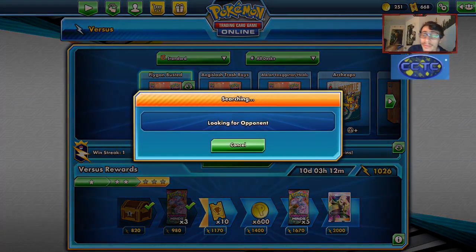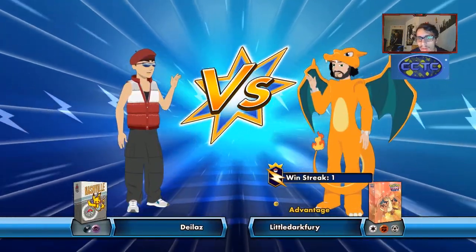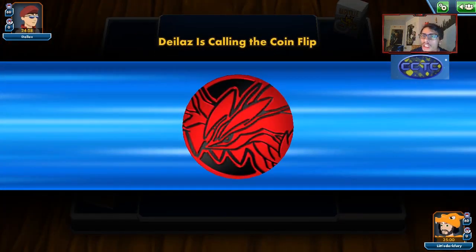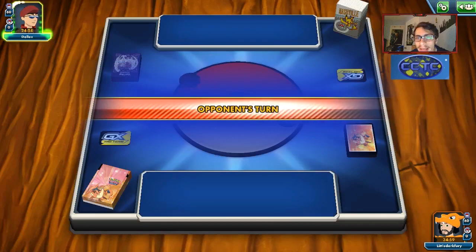We're getting into another game with Flygon. We took out a Mew3 that game — you saw the power, strength, and potential of Flygon GX. Hopefully we get to use Red and Blue this time — we haven't been able to use that yet in this video. We're up against a Psychic Dark deck. This could be another Dark Box deck, though they have no Ditto or Diancie, so we'll see what we're up against.